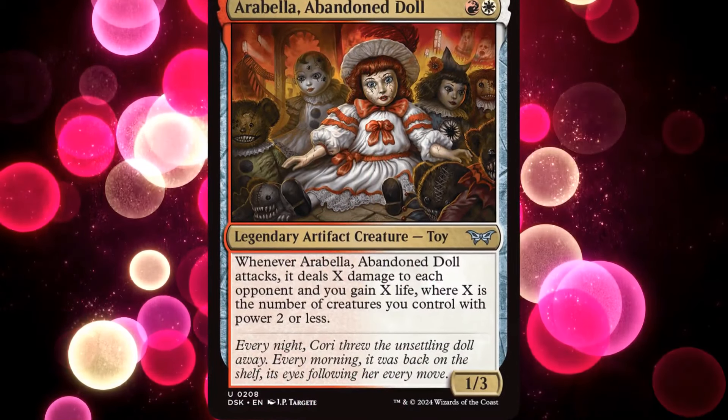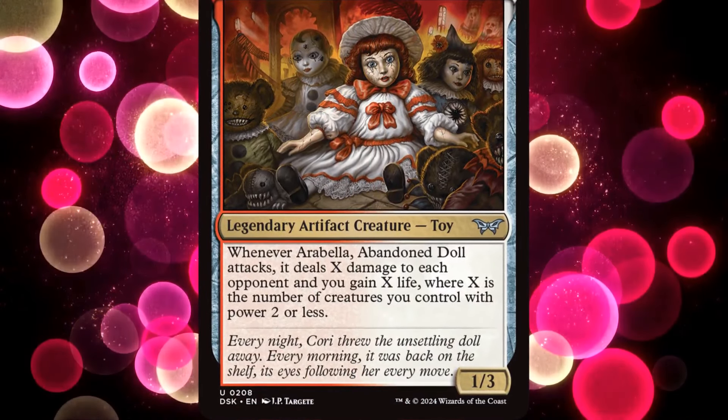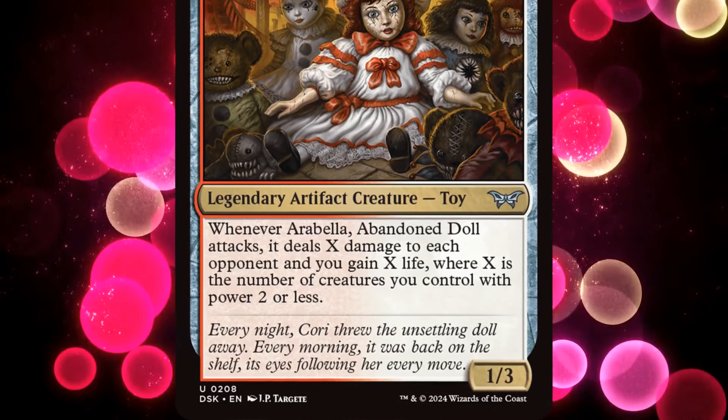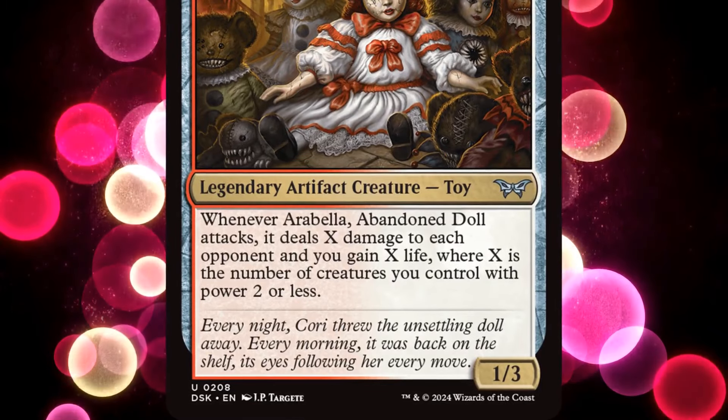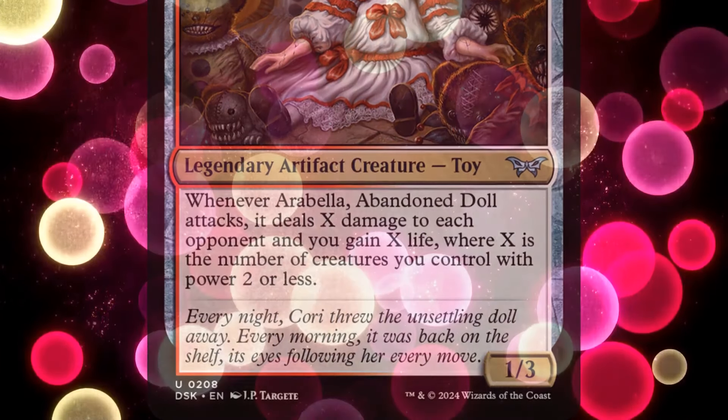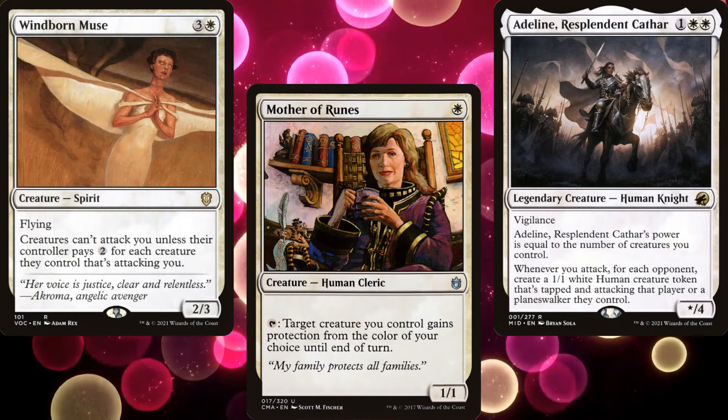Arabella Abandoned Doll is a 2-mana 1/3 legendary artifact creature toy. Whenever Arabella attacks, it deals X damage to each opponent and we gain X life, where X is the number of creatures we control with 2 or less power. So this will be a weenie deck.